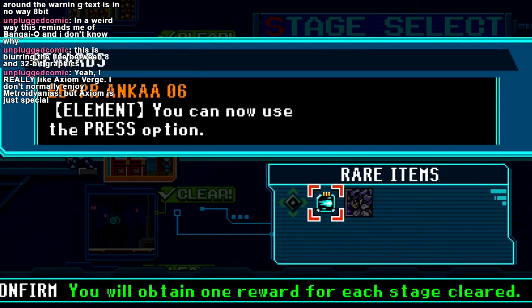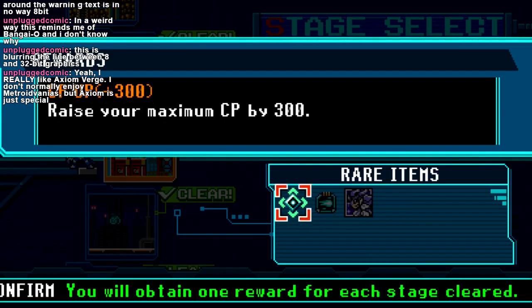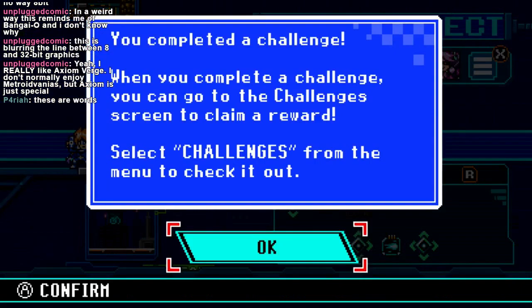You can now use the Press option. He's a news helicopter, so he has the Press as an element. Amazing. You completed a challenge — what challenge did I complete?